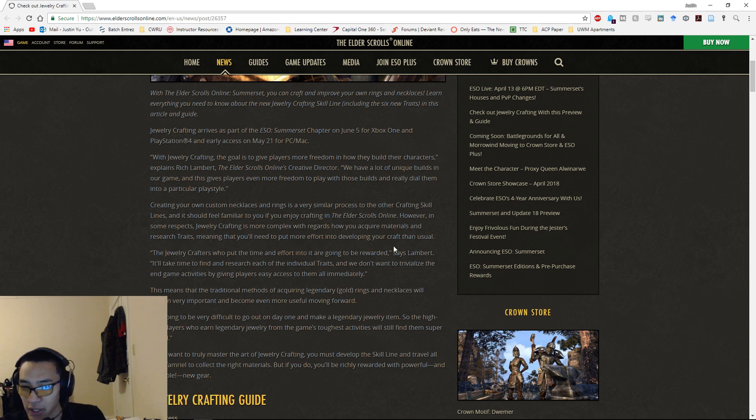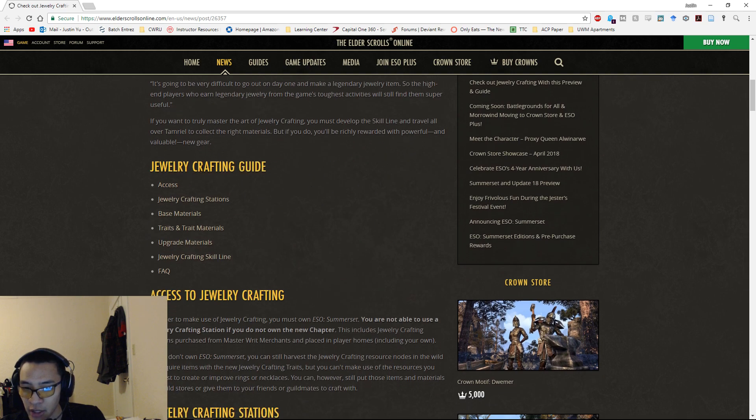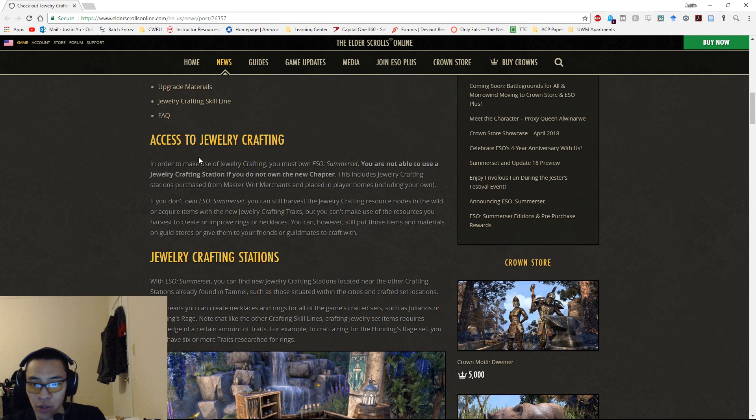This is basically what Rich Lambert has said about jewelry crafting and why they're introducing it. The table of contents covers access to jewelry crafting, stations, base materials, traits, trait materials, upgrade materials, the skill line, and FAQs.